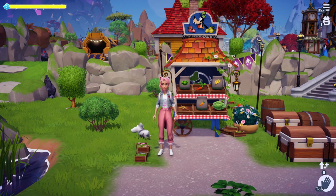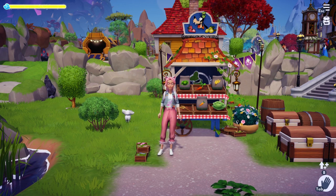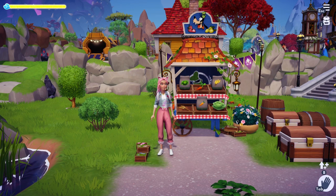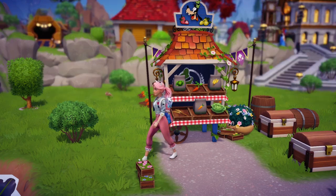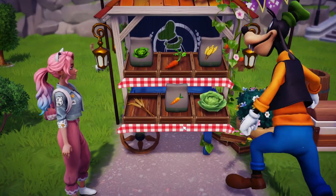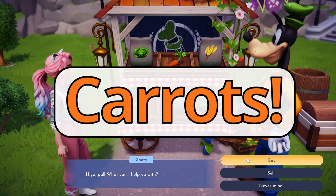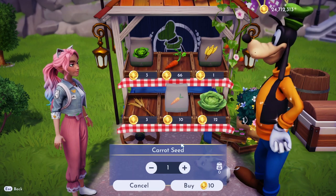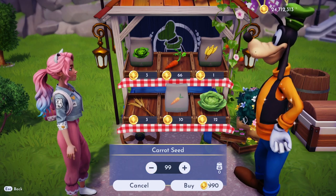Here in front of Goofy's stall, we're going to see we have different vegetables to pick from. My advice: you unlock a biome, unlock the stall, fully upgraded — that way you have access to everything that he has to offer. But here we're going to be talking about carrots. For a starter crop, this is probably the best way and the fastest way to go ahead and get money.